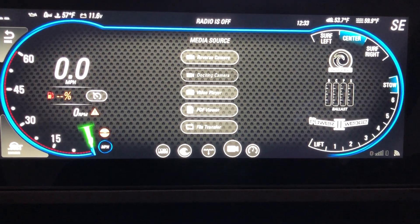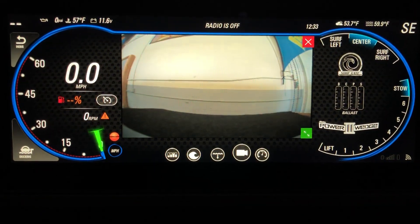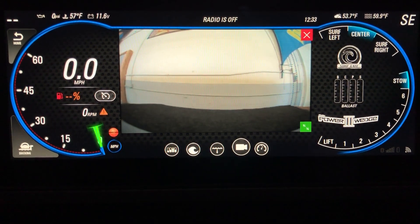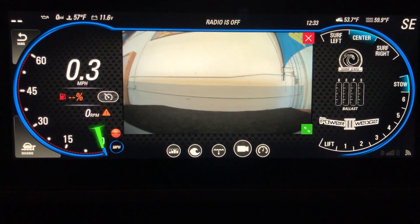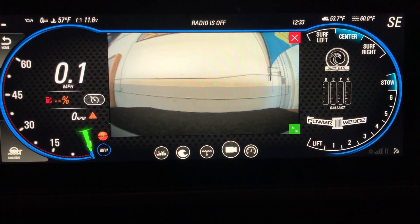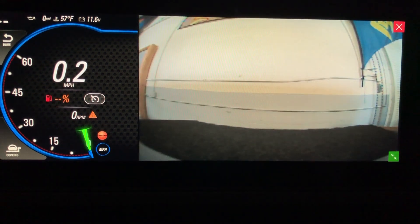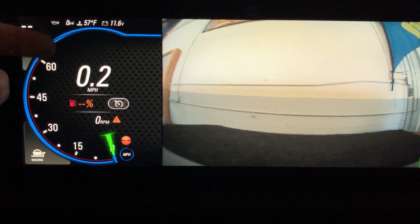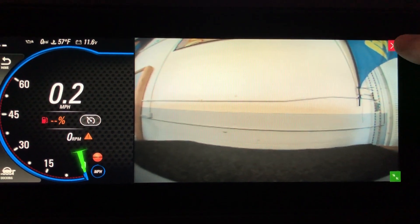One menu screen over is gonna be all your media sources. So for example this one has a reverse camera — I can turn that on and see what's going on behind me right now. That camera also automatically pops up whenever I throw the boat in reverse. If you'd like to see what's behind you while you're driving, you can actually make that full screen, and that way you still have all of your vitals and your gauges over here and you can still see what's going on directly behind you.